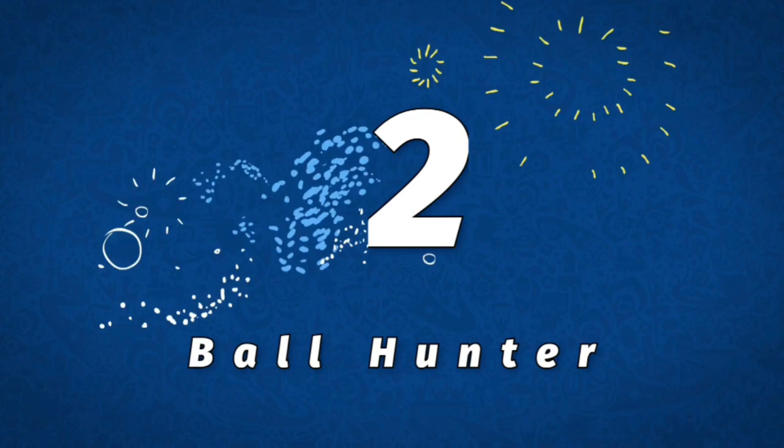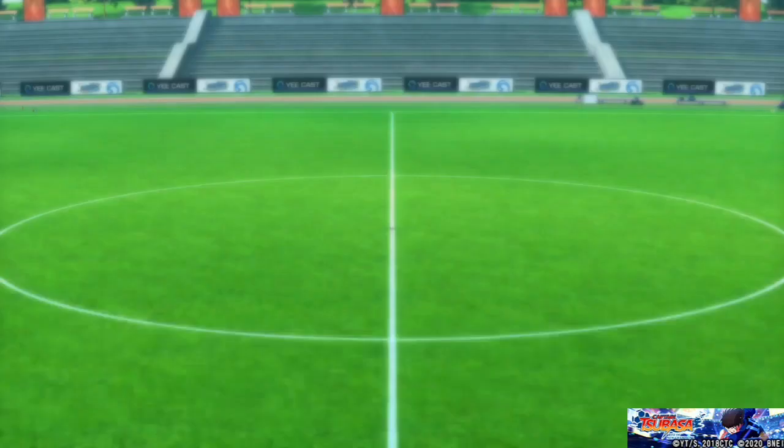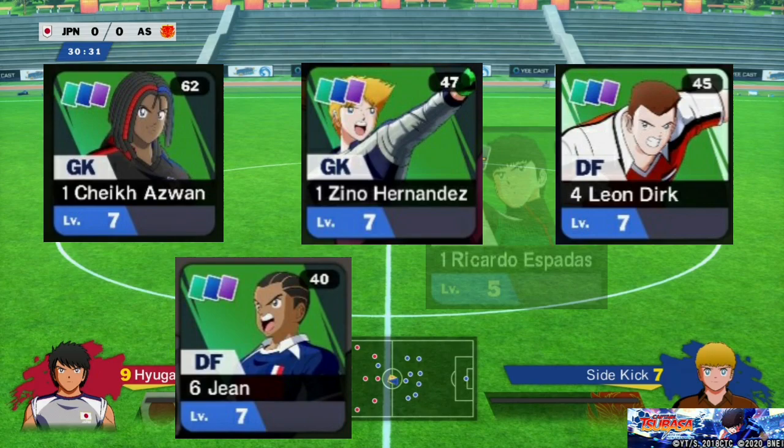Number 2: Ball Hunter. This is the improved version of Chaser and the most well-known skill for Tackle Speed. It always increases your Tackle Speed by 15% for the cost of 6. You can get this skill from Osman, Dirk, Hernandez, Jean, and Espadas.